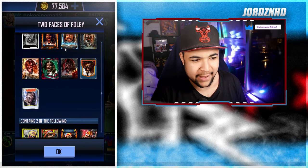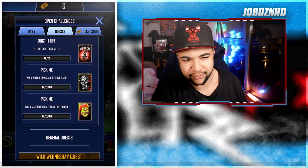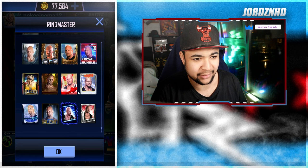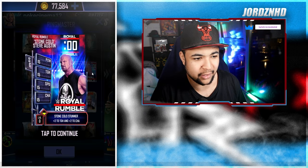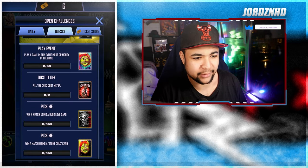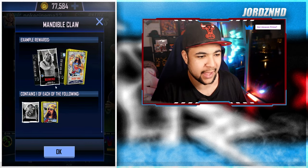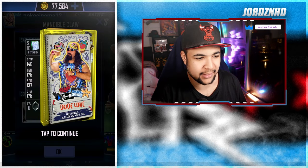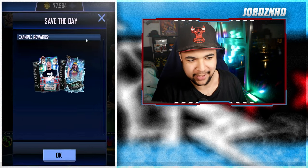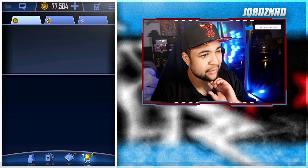You get throwback Mankind images, which is awesome. Then win a match using the Dude Love card 150 times — again piece of cake — and you get throwback Stone Cold images, a couple of SEs, cards you might not have had including the Season 1 WrestleMania fusion. Then fill the card dust meter twice to get a Crucible Stone Cold, play a game in any event mode or Money in the Bank 10 times to get a Noir Mankind and a Detention Dude Love, and once you complete all of that you get these two cards — really, really good. I like that quest.